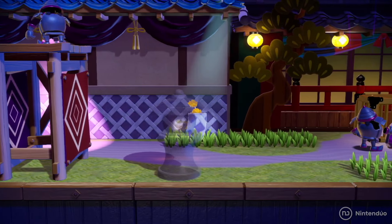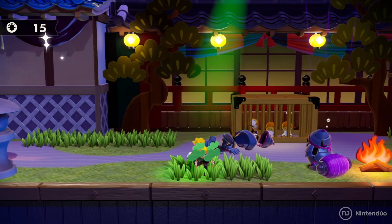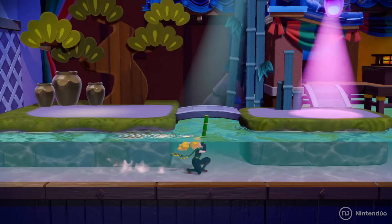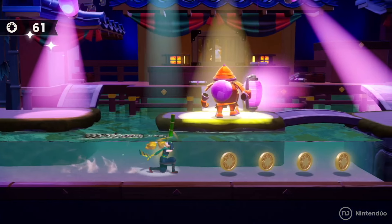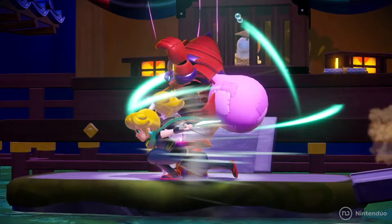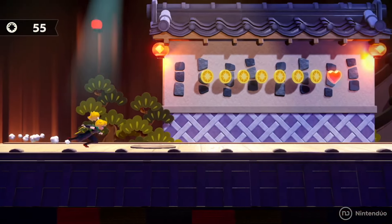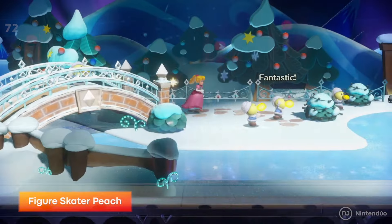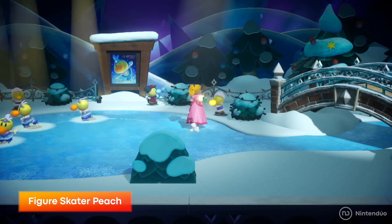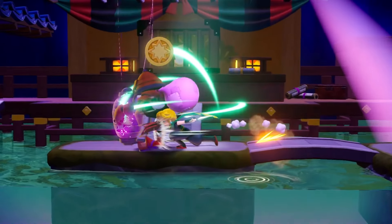Think of Conker's Bad Fur Day's context-sensitive controls — depending on your transformation and where you are in the game, you press a button and get some ability based on that area. In the ninja area, you might be able to camouflage yourself on the back wall just by pressing that one action button. It's just about pressing that action button, moving around, taking out enemies, and exploring the 2.5D area — and there's little to no challenge at all through any of the battles.